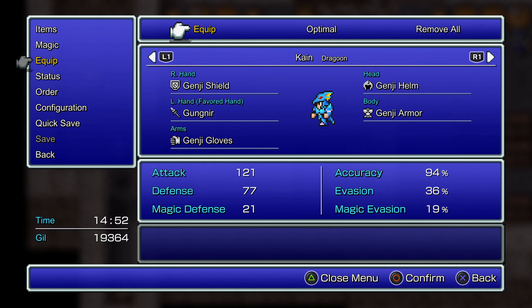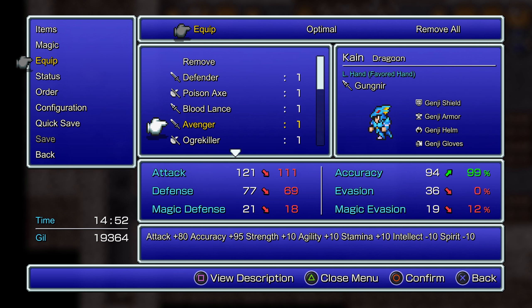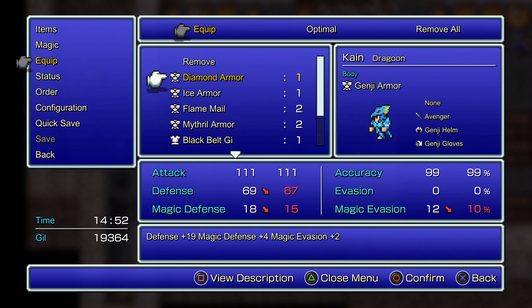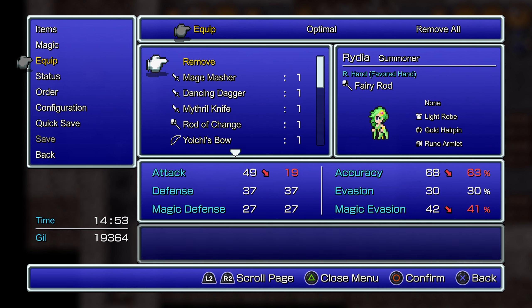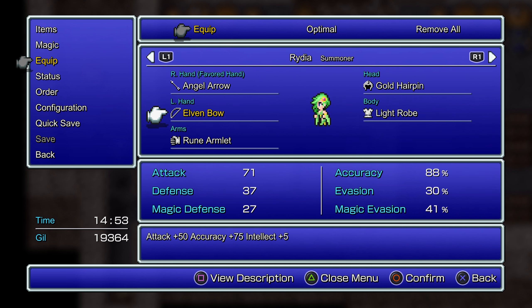Let's take a look at our setup. So with Kain, I want to give him the Avenger. If you're playing the Super Nintendo version where I threw that at Bahamut, you could give him the Defender — that's also pretty good. But I like having the Berserk effect on Kain. I'd like him to have the Ice Armor to protect against fire damage, and Diamond Gloves to protect against thunder damage.